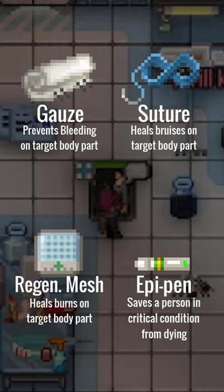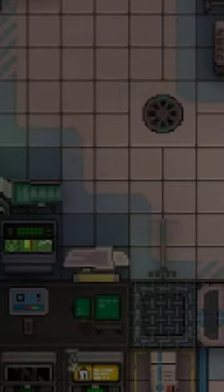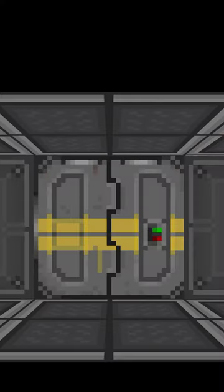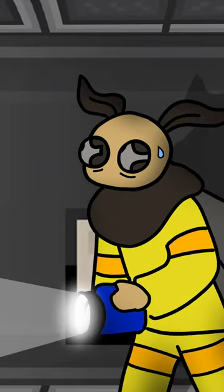Here is a small cheat sheet showing consumable items that you'd need to know while on the job. A last note to keep in mind is if you play as an antagonist: being able to have access to produce dangerous chemicals and a license to carry a circular saw makes you a very dangerous individual when you choose to be.